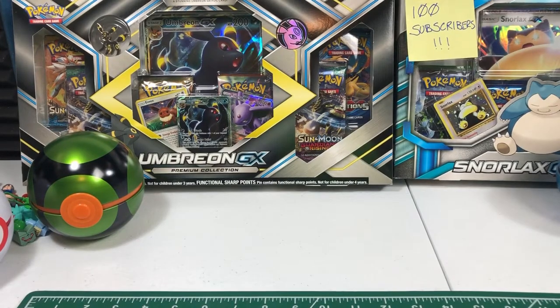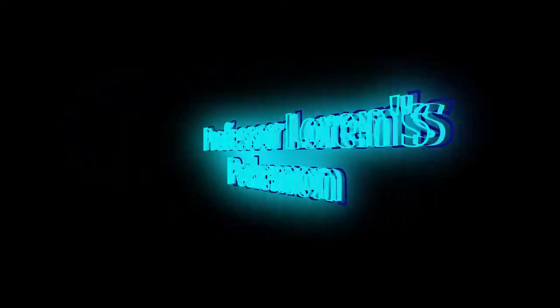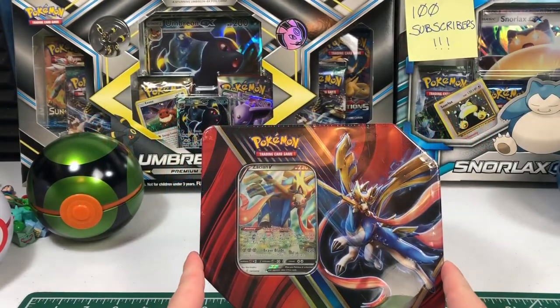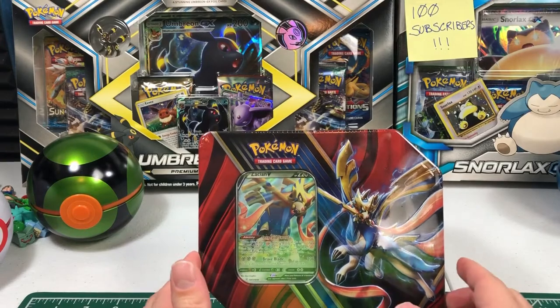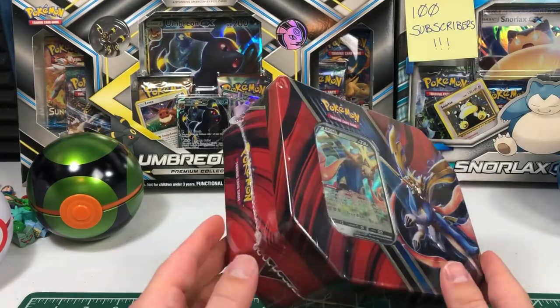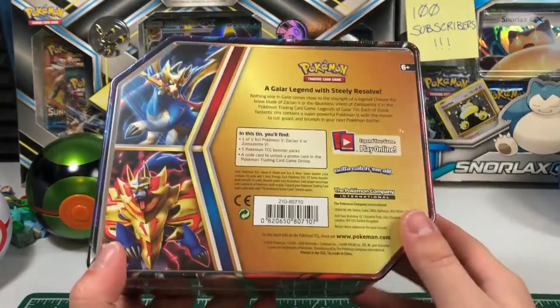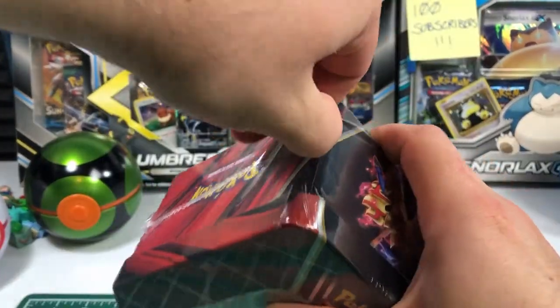Hello and welcome to another episode of Professor Lauren's Pokemon. Today on this video, we'll be opening this tin. This is one of the Zacian and Zamazenta tins. I think I may have in the past opened the Zamazenta tin off camera and picked up the Zacian tin. And anyways, we have the tin — it's a nice little lunch pail some kid could use. Let's get into this thing.